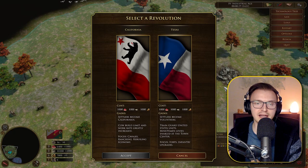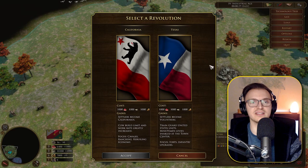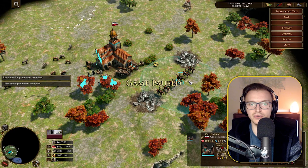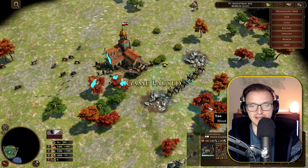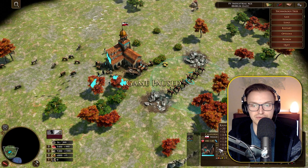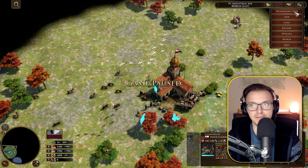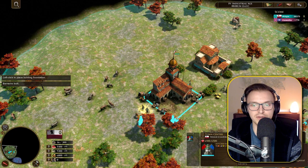Let's look at California first. We've revolted and our settlers transform into Californios. They have 20% range resist — good against cavalry and light infantry or shock infantry, but not standard infantry or villager tasks. Their siege is quite poor. They cost 120 food each. If all your settlers at this point in the game transformed, you'd have quite a lot of Californios.